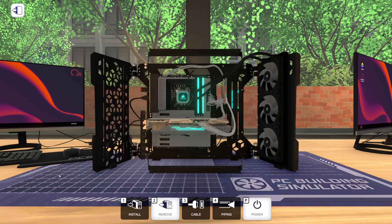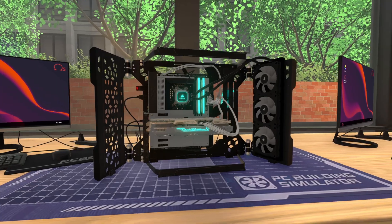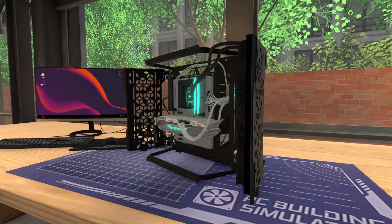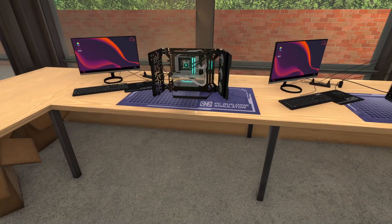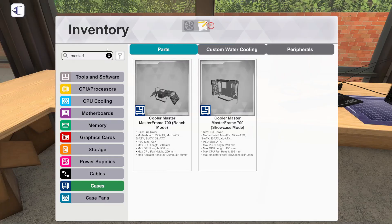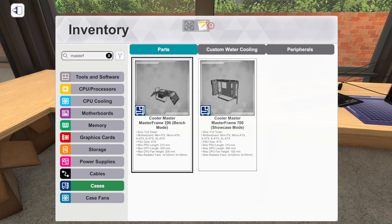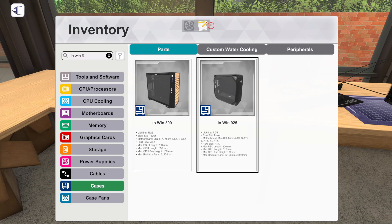We also got some new cases. This is one of them right here — this is the Cooler Master Master Frame, and this is in the showcase mode. They also have it in the bench mode. Pretty cool case. Let me go into the inventory where we can actually look at cases. There's the Master Frame in showcase and bench mode. We also got a couple of other Cooler Master cases — the Silencio S400 and S600, as well as the NWIN 925. So we got some new cases.